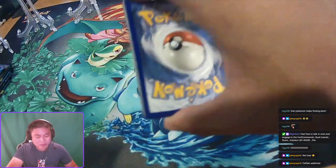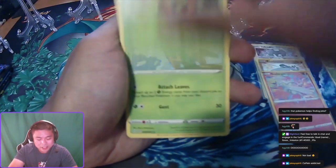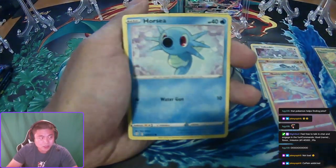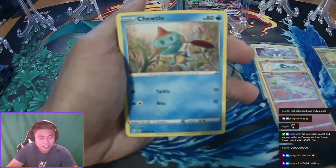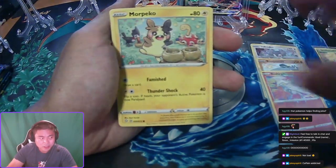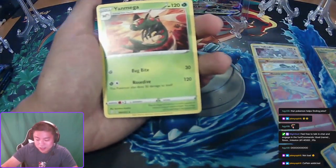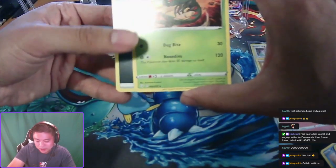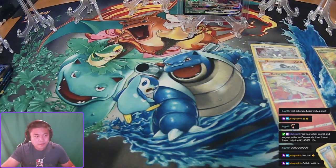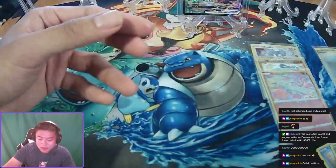We've got the Thwackey, Tropius, Rotom, Horsea, Cufant, Chudo, Yanma, Morpeko, Spinarack reverse holo — and Yanmega non-holo. First non-holo... actually second non-holo, because we had the Reshiram Amazing Rare before with the Volcanion non-holo. Spinarack reverse.